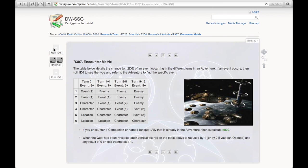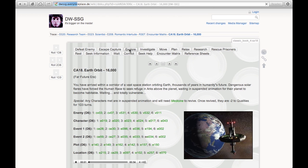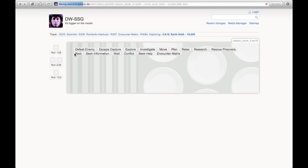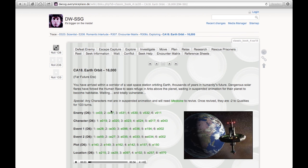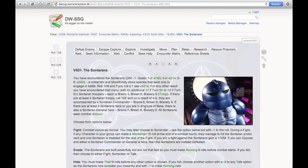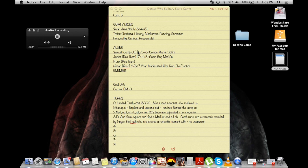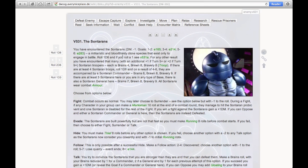The Doctor is exploring and rolled a two — 'You encounter the enemy.' Let's see what the enemy is. The Doctor finds out we are facing the Sontarans. 'You've encountered the Sontarans!' As we can see here, when we find the enemy for the first time it tells us their DM — and this is a negative one. That means it's a fairly hard enemy. When we encounter them, we gain a negative one DM, which we'll have to make up before we can get enough for the goal. We don't know what their goal is yet.